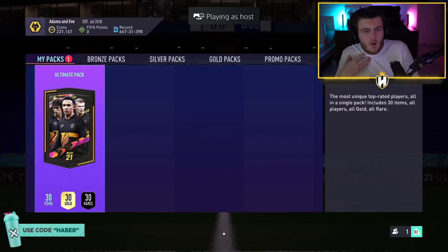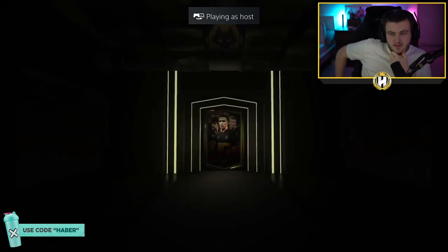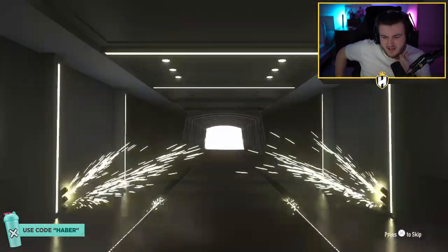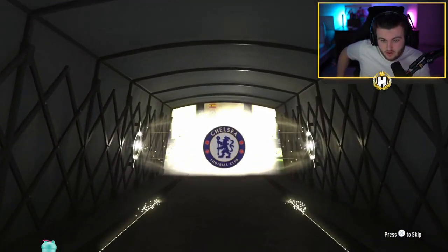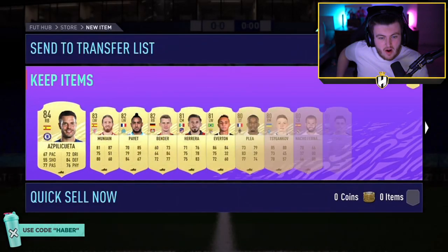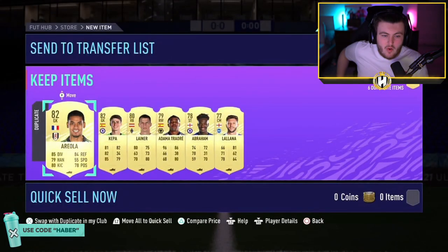Another ultimate pack now for Kai. Can Kai get something good? No walkout again. Yikes. These are not paying out very well. And again, I know they're free packs, but you'd expect walkouts in ultimate packs. The pack weight on these doesn't seem like it's starting off very well. An 84 and some 83s and 82s. At least you can get some 81 pluses done with these — I guess it's not the end of the world.